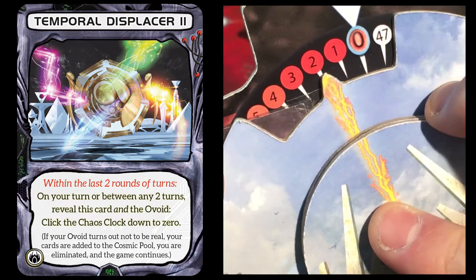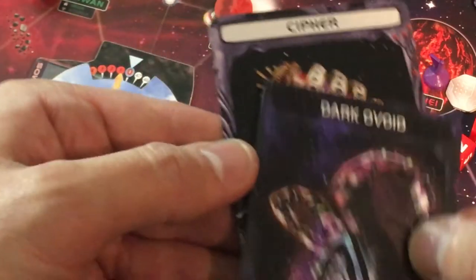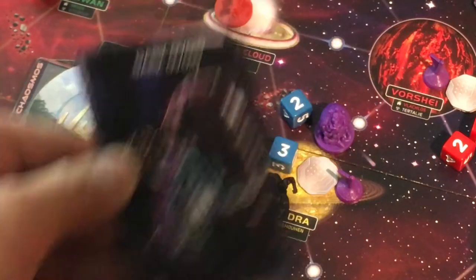All right, so have the ovoid by the time the chaos clock runs out. And there's one more thing: there's a temporal displacer that can fast forward the clock up to two rounds to end the game early. And in four to six player games, there are two ovoids and one of them is counterfeit.